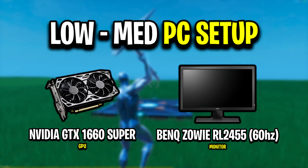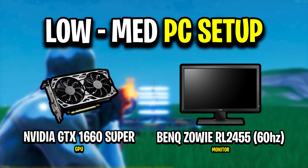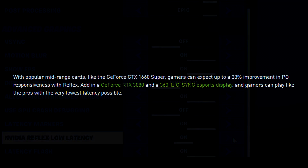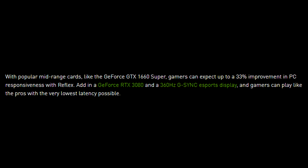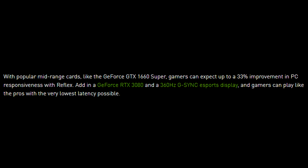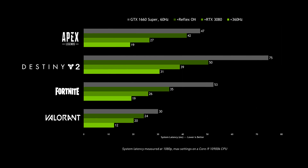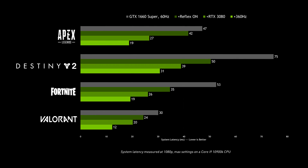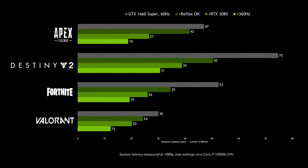For example, let's say you're on a pretty low-end PC setup — like a GTX 1660 graphics card and a 60Hz monitor. If you go ahead and turn on the Reflex setting in Fortnite, you could potentially see a 33% improvement in PC responsiveness. Just by turning on one setting, your game could be 33% faster in terms of response time — that is a straight-up game changer.